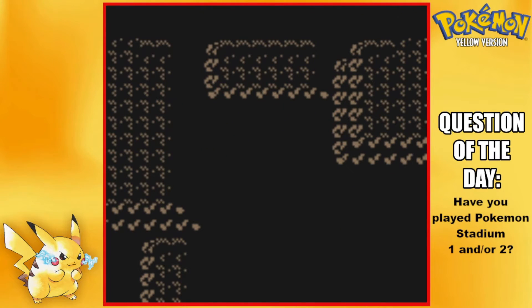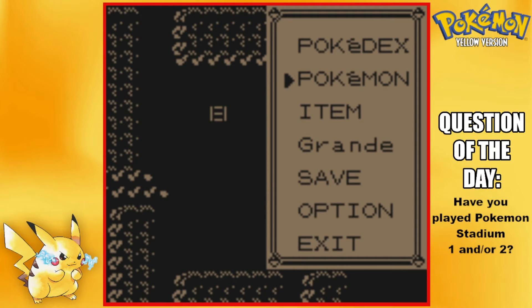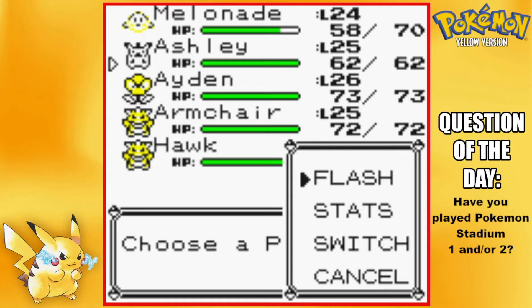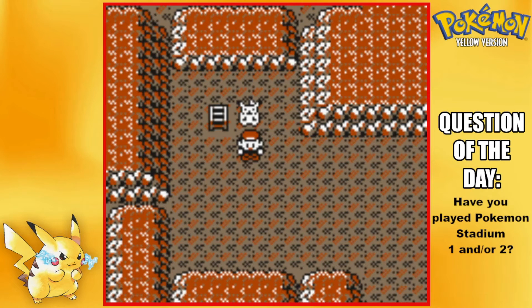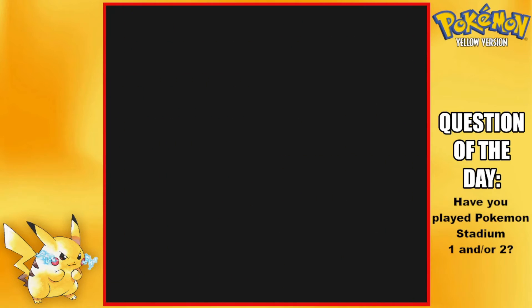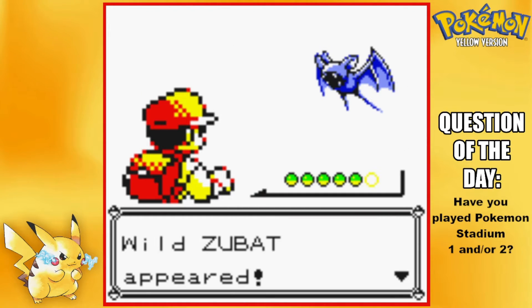Now let's go up into Rock Tunnel. Here's what it looks like when you're not using Flash — you can still get through it, but you literally can't see any of the trainers or any items. With Flash you're going to see a big difference — it makes it a heck of a lot easier. You can still do it without Flash, but I figured it's a lot easier with it.